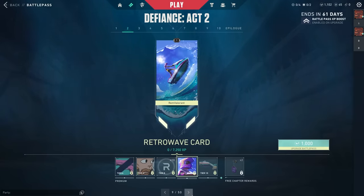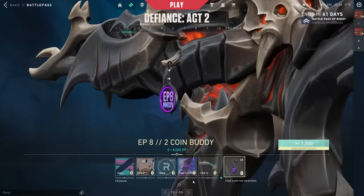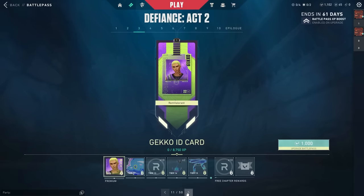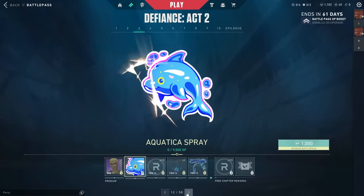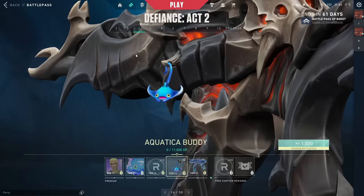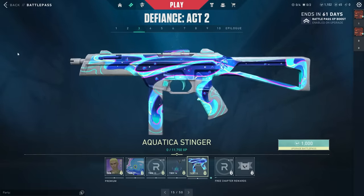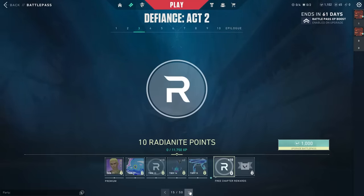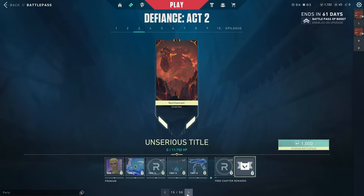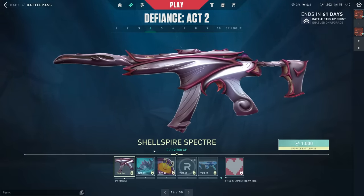Then we got the Awkward Breach spray, 10 Radianite, the Retro Wave card, the Retro Wave Bucky, the Episode 8 Act 2 coin, a Gecko player card, the Aquatica spray which is just a little dolphin, and then 10 more Radianite, the Aquatica buddy, and the Aquatica Stinger.